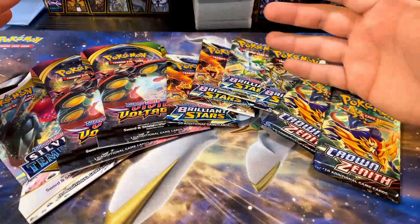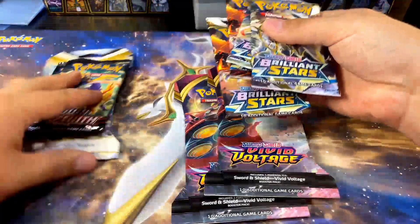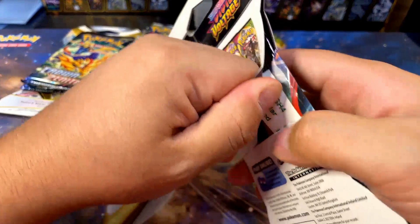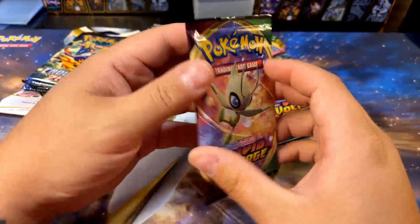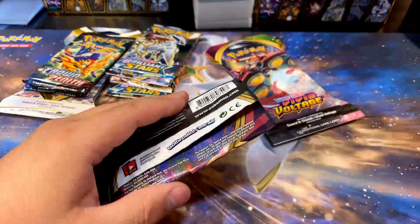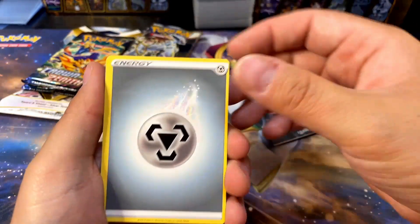All these sets have pretty good cards. Crown Zenith is probably going to be the best, or Silver Tempest. Vivid Voltage is probably my least favorite out of these, so I'm going to save Silver Tempest and Crown Zenith for last. I'm going to start with Vivid Voltage — the only really good card value-wise in this set is like the rainbow Pikachu. I haven't opened a whole lot of Vivid Voltage so I've got to check it out, but there's not a lot I'm super excited about. We'll see what happens.